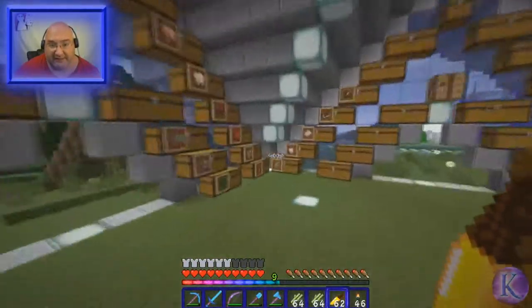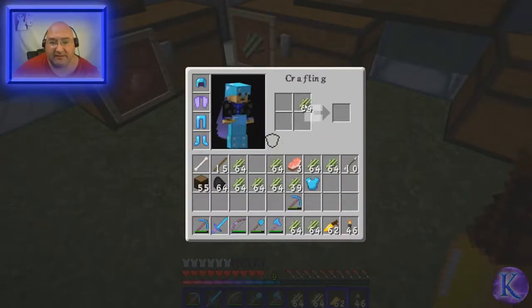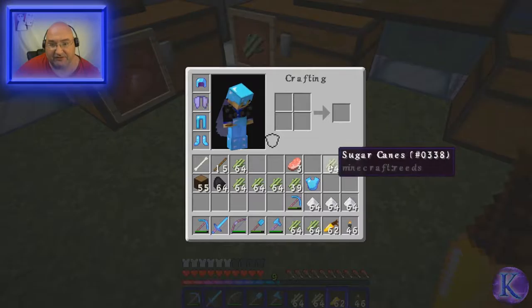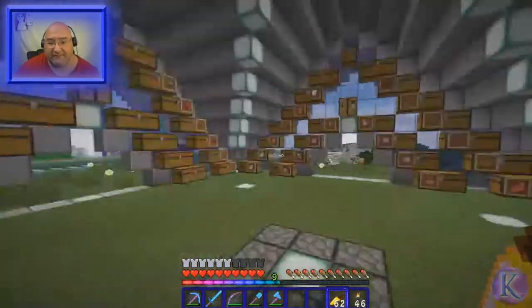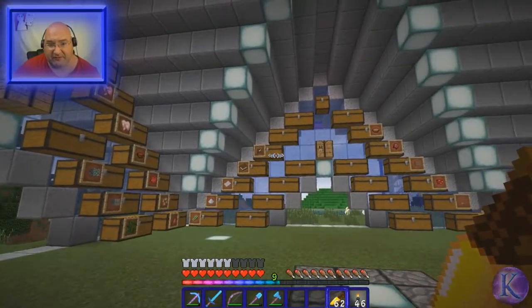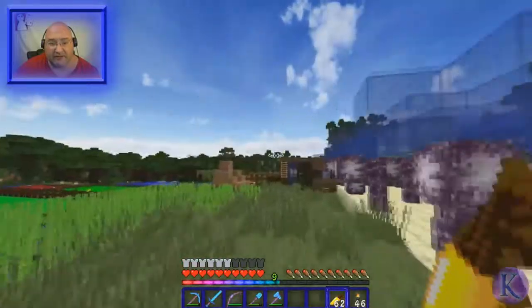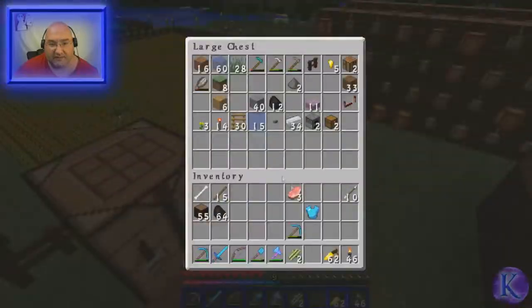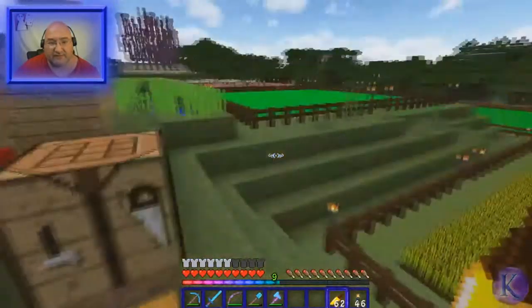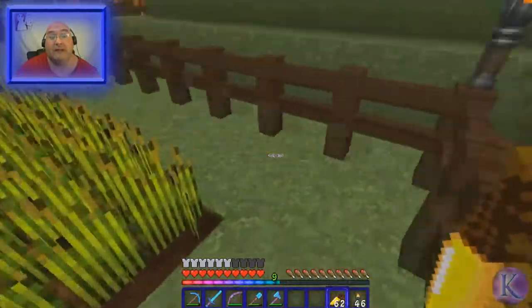Alright, so we have the Reeds, and that chest is full, that one is almost full. So let's make some sugar - sugar it is. There we go, so we have the sugar in there. After the sugar I am going to make some paper, then some books, and some item frames. So what do we harvest next? Let's go to regular crops now - we are going to harvest the wheat. Time lapse again.